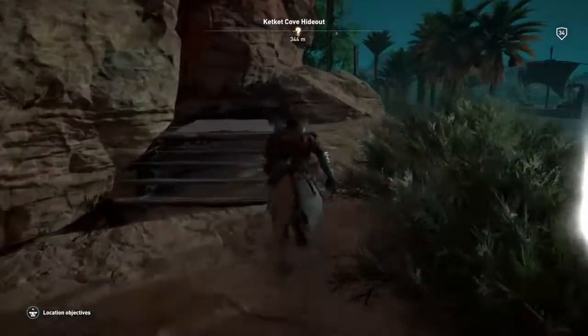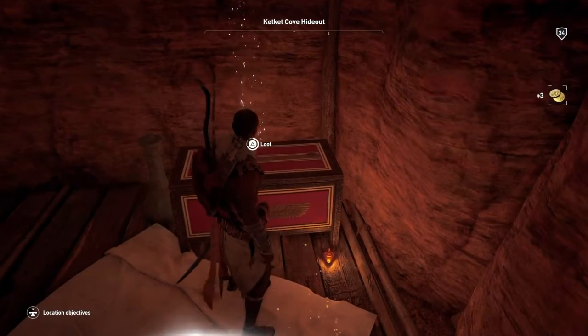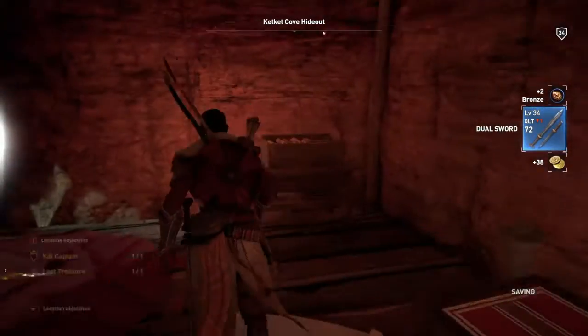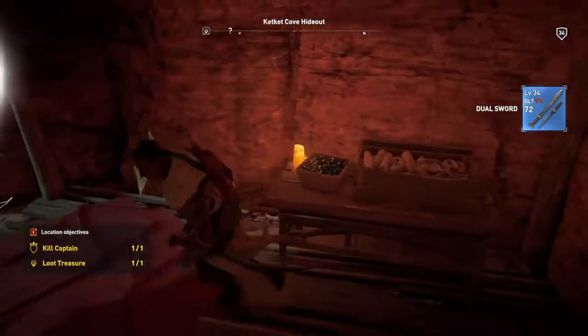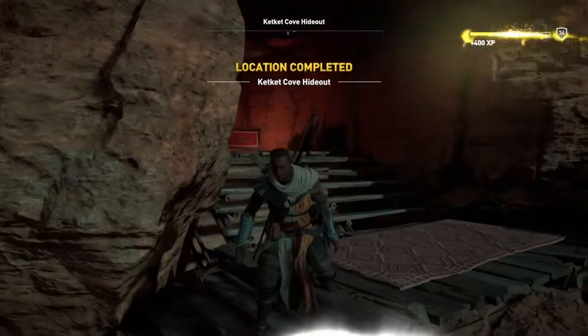Once you've put them off, come over towards this treasure here, get the treasure, and that is the end of the location. Didn't go as planned, wasn't pretty, wasn't the plan, but we still did it.